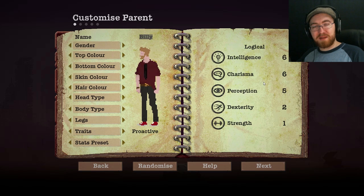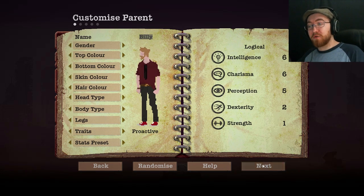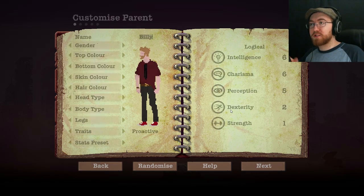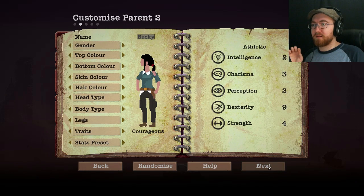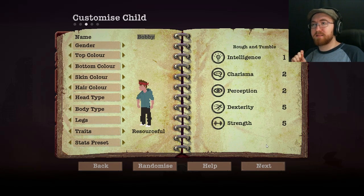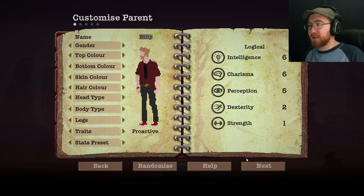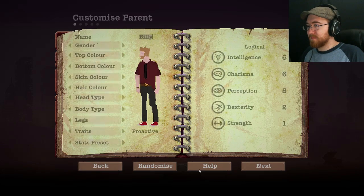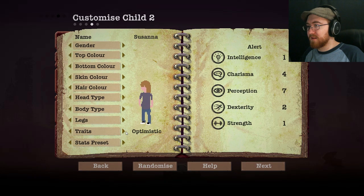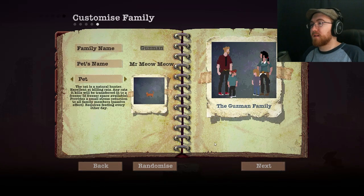I tried to go with traits I thought would be really good for the apocalypse. So he is logical and she is athletic. Logical gives you a good intelligence and charisma bonus as well as a minor bit of perception. Athletic makes you very dexterous and somewhat strong. Our son is rough and tumble, so he's got good dexterity and strength as well. He's also resourceful. Billy is proactive, Becky is courageous, Bobby is resourceful, and Susanna — I need to change hers. She can be the optimist of the group, but she's also always on alert. She's got that perception for days. And I mainly want the cat because it only requires feeding every other day. It also keeps rats out.